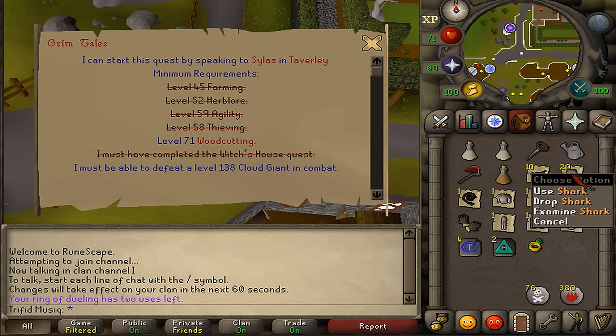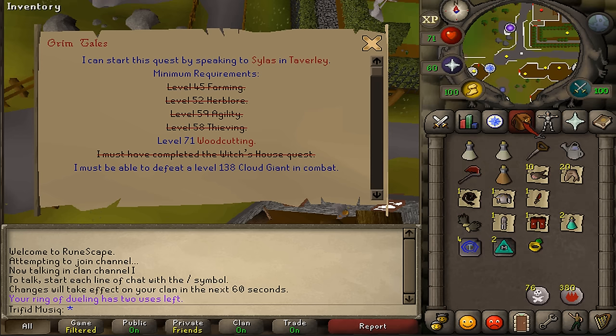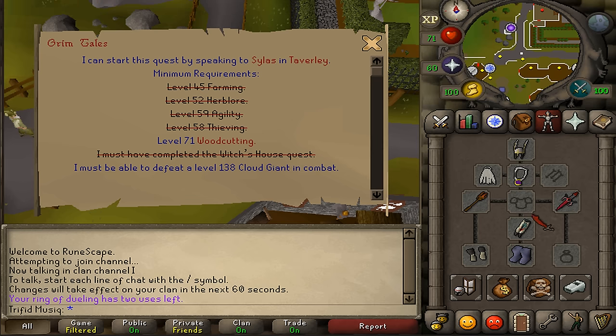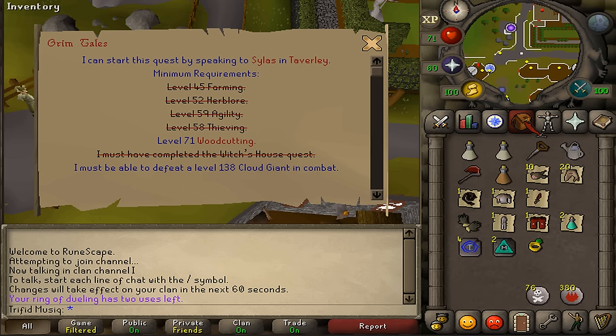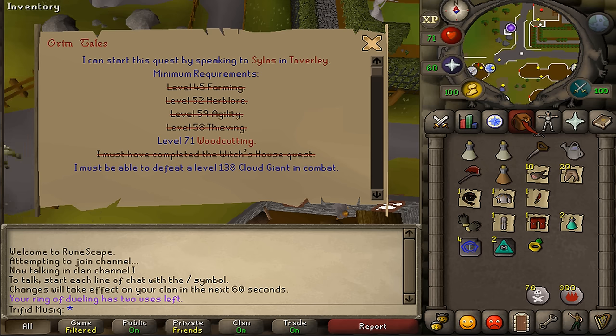The boss's attacks are always melee, but he also has other attacks that can drain your prayer points as well as disable them for 5 seconds. He can also taunt you so you'll fight him head-on, make you run away in fear, or heal himself. Because his defensive stats across all three combat styles are pretty equal, you can use any combat style you prefer. If you use magic or ranged you can safe spot, but his special attacks with draining prayer points or taunting cannot be evaded.